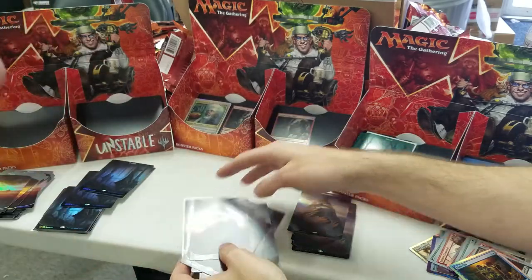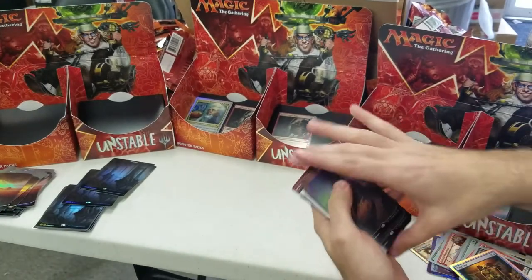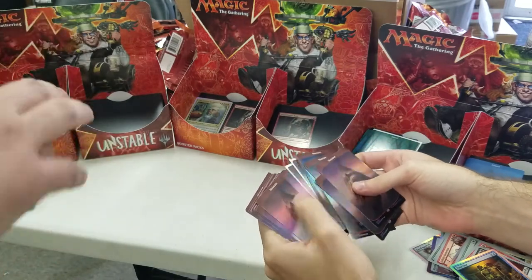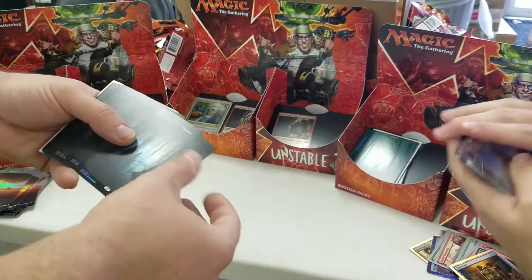We've got nine boxes of Aether Revolt. Or we could just start breaking Amonkhet fat packs and getting depressed when we don't get invocations. Mountains: 1, 2, 3, 4, 5, 6, 7, 8, 9, 10, 11, 12, 13, 14, 15, 16, 17, 18, 19, 20, 21, 22 mountains.